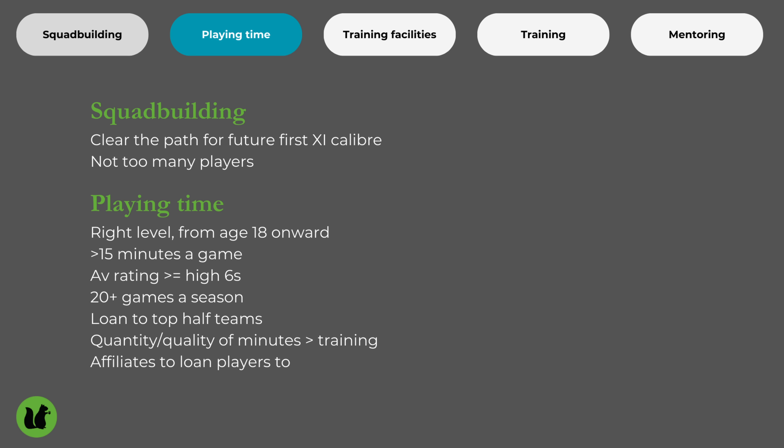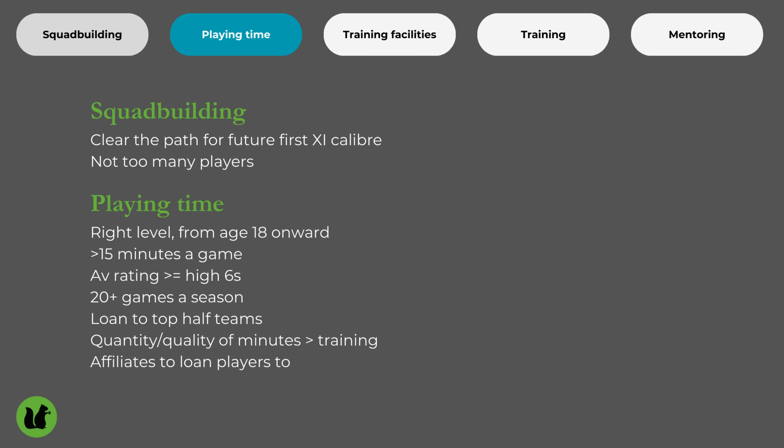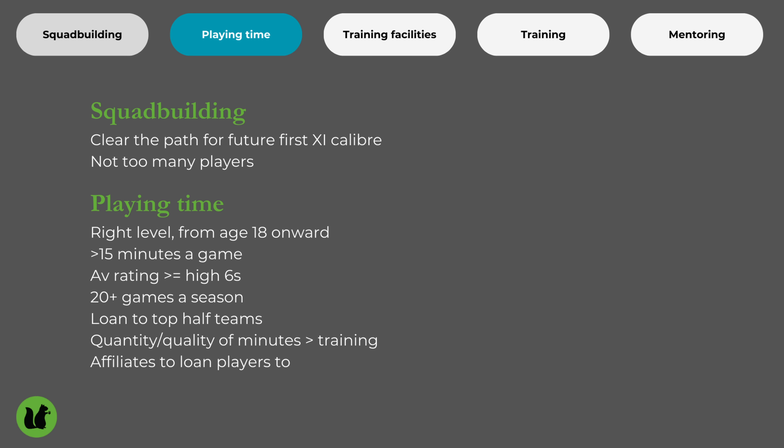Second is playing time. From age 15 to 17, having players in the under-18s is fine, but above age 18 players need playing time set at the right level — initially maybe an under-23 Premier League team, but eventually the Championship or higher. Felix needed Championship minutes quite young for the playing time to be set at the right level. The player also needs to produce a good average rating to progress, so you want the best club you can find in the best league they can play in. I do send players on loan — mainly players I think might make it to the first team, and also players I'm fattening up for sale to increase their value.